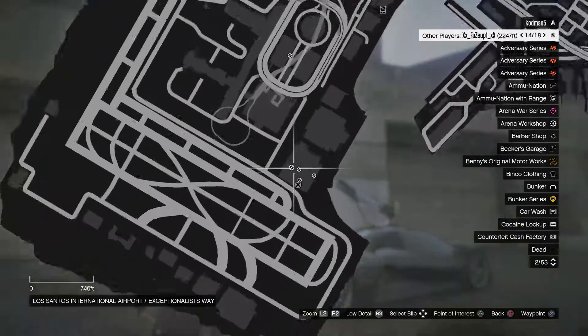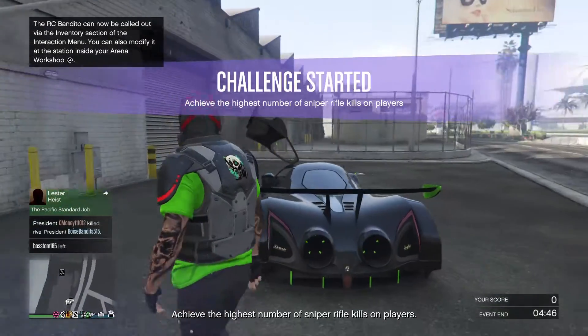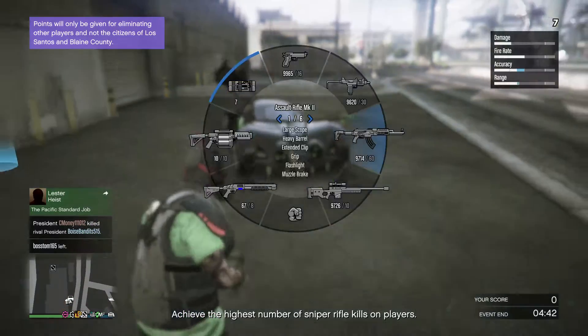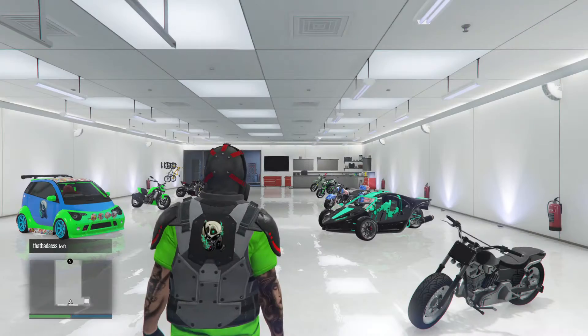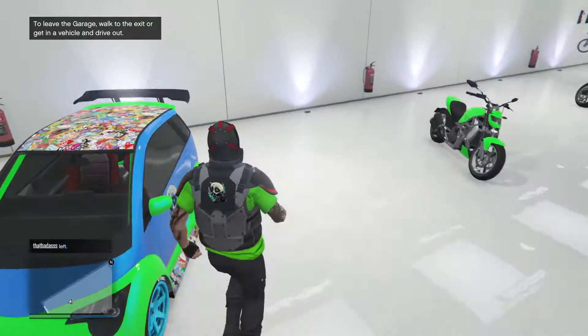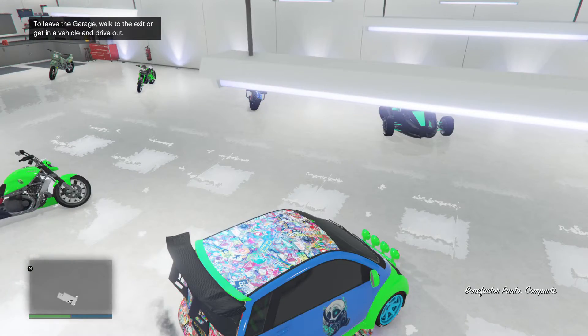Then you can go down to the airport, but we'll get to that step as we go. I don't think you're supposed to have a car outside, so make sure there's no car outside. I'm gonna use my car though, just because it's the only thing in here. I just moved my stuff to this garage down here the other day.